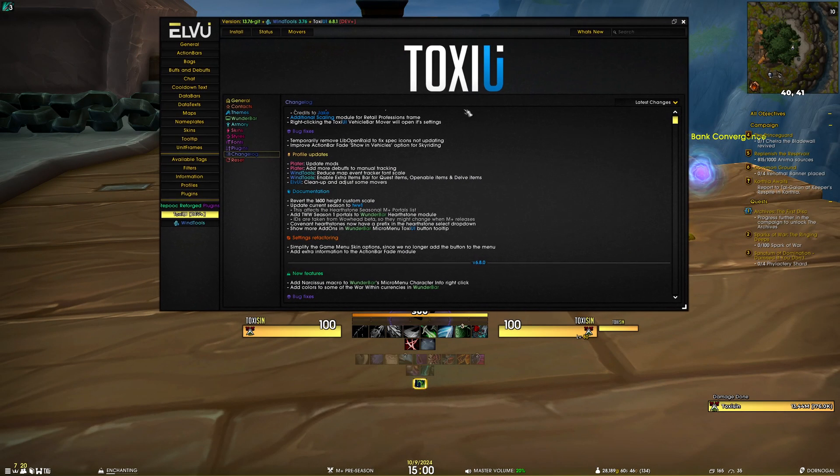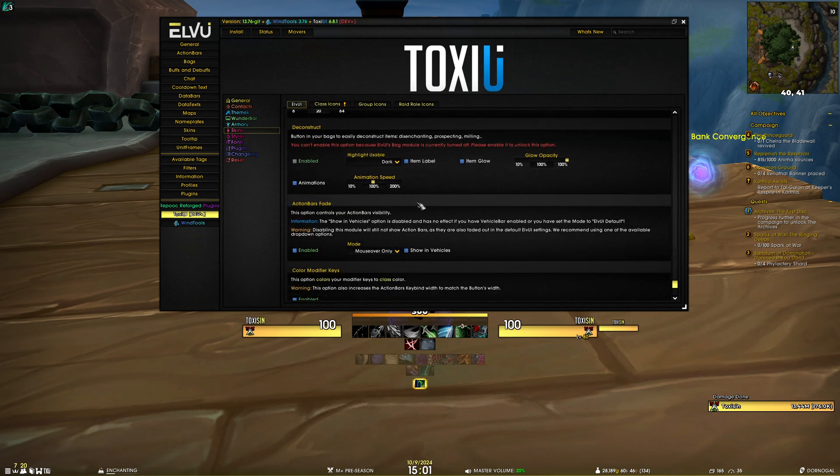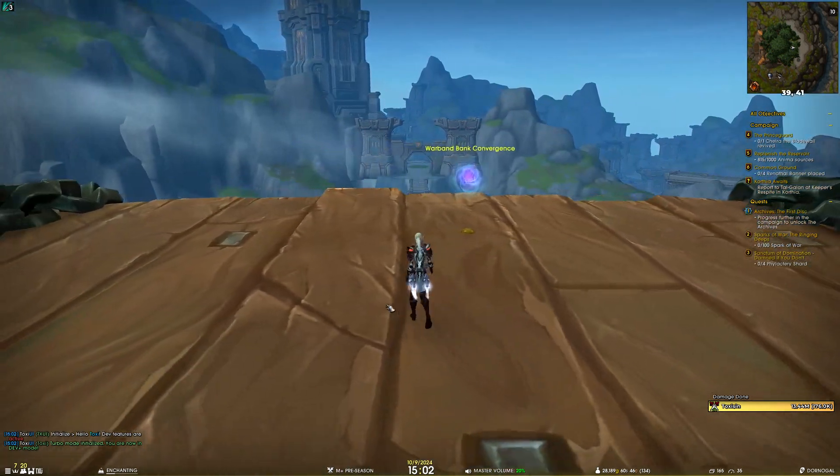For settings refactoring, we've simplified the game menu skin options. Since we no longer add a button to the game menu, it's now called 'ToxUI Game Menu Skin.' The toggle for background fade has moved into the enabled setting, since everything is anchored to it. We've also added extra information to the action bars fade module — a warning that if you disable action bars fade, action bars will still not show up because they inherit global fade by default.